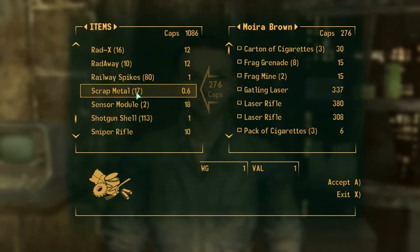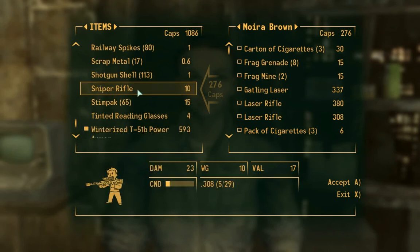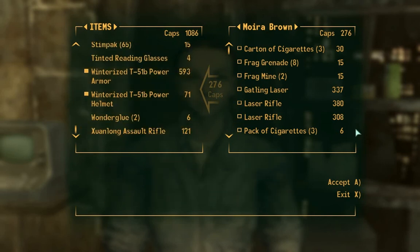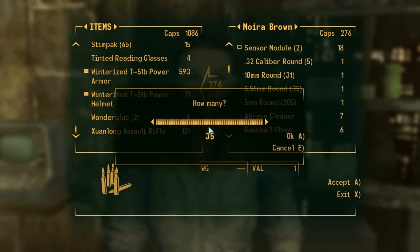Oh my god, I have something just in my inventory. Yeah, I want to deposit that in my house too, because I have the god's rifle now which is much better. Okay, now I have absurd amounts of money so I'm gonna buy some stuff.